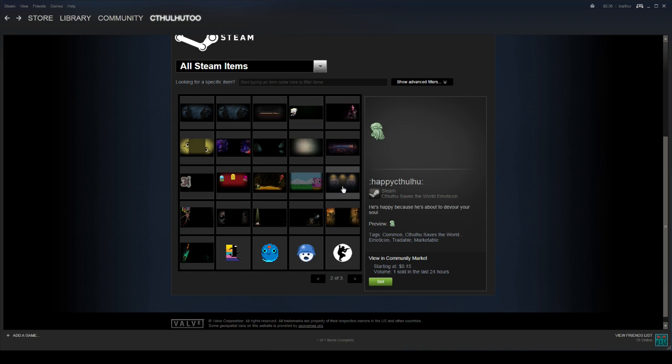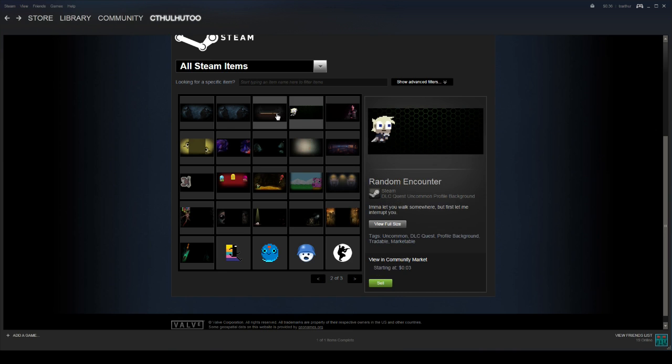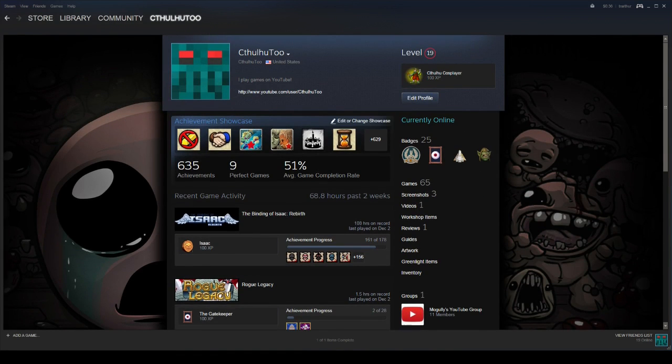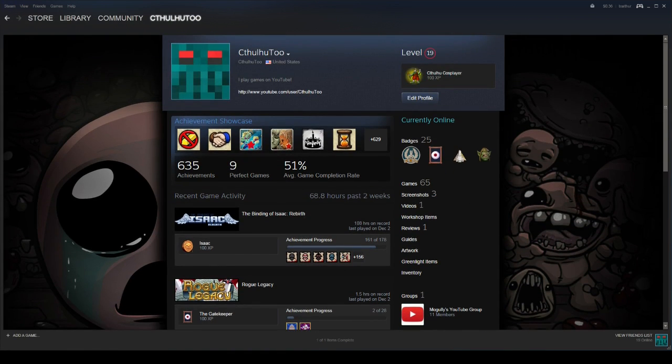And then these are the backgrounds — you can actually download them by clicking 'View Full Size' and use them on your desktop. But what they're meant to do is you can go back to your profile and use them there. So you click 'Edit Profile' and then you can choose what background to use. I'm using one from The Binding of Isaac. And here we have our level two badge.